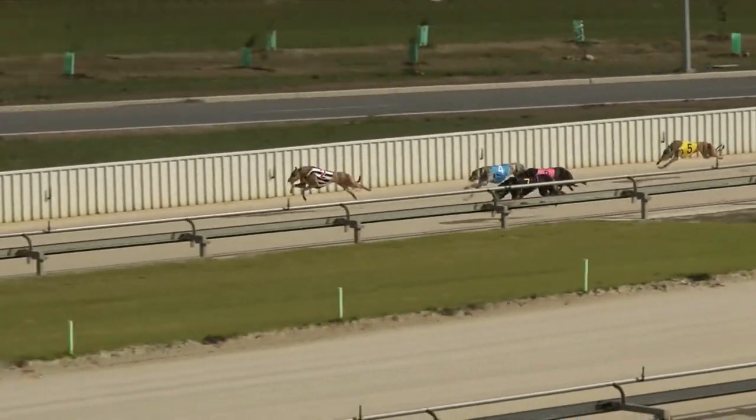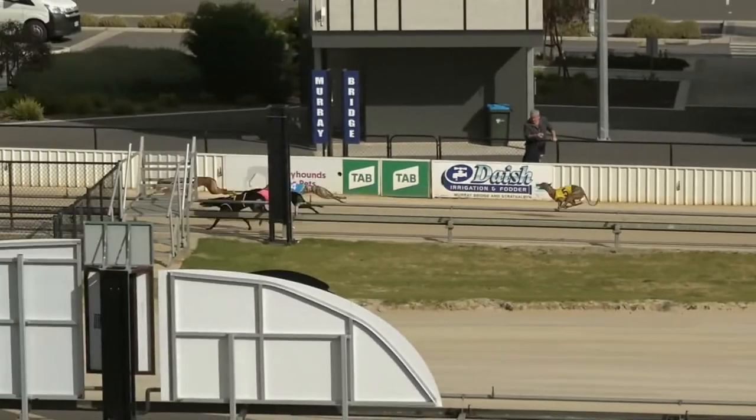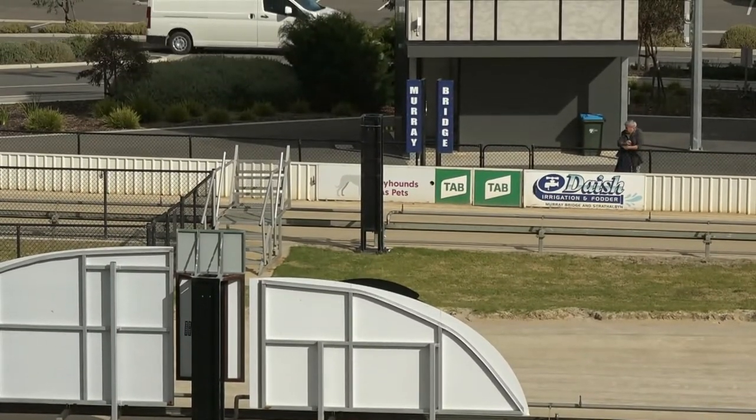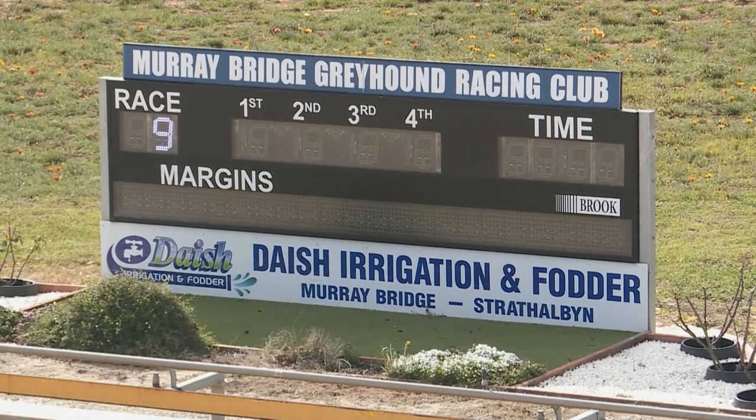Going with them were Two Hands George and Butterup Again. And Diamond Carrot — here's the finish. Gel Blaster gets home to beat Denzel Bale. Third either Two Hands George or Butterup Again, and Diamond Carrot was at the tail end of the field.